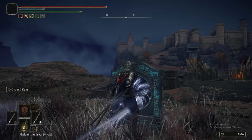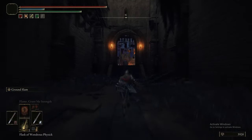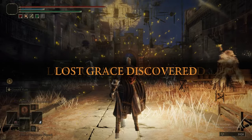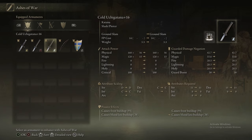We can come back to Caelid and use this sending gate, which will take us to Redmane Castle. We've already been here, and as you can see, things are different now. There are no enemies in this area, and a bunch of NPCs have gathered to fight Radahn. There are a couple of NPCs you want to speak to and do some stuff with here.